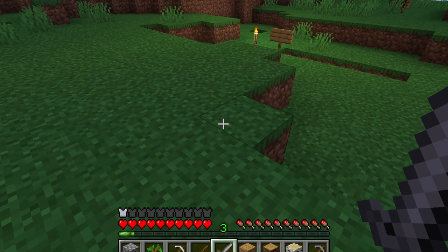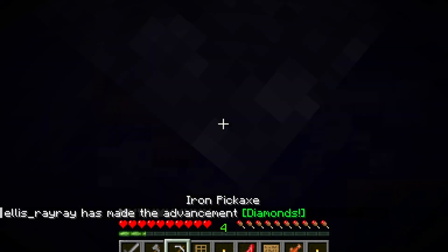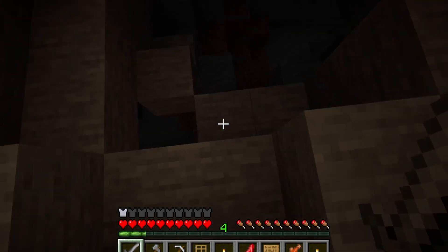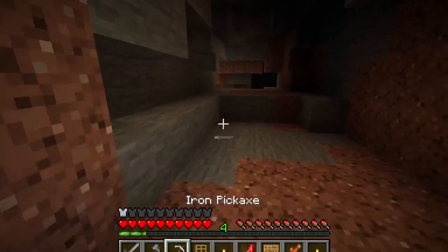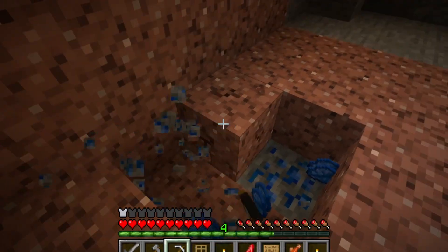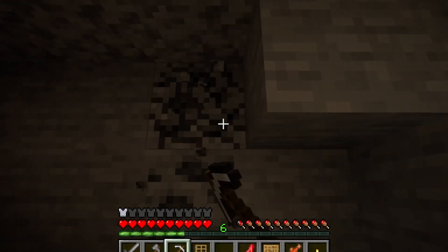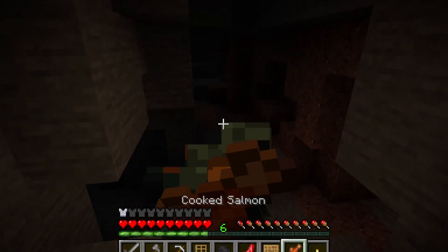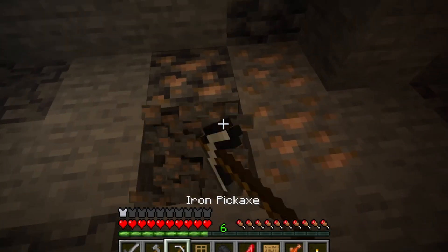Diamonds! Oh no, oh my gosh — nice, that was quick! I think we need to leave the first diamonds in a chest. Yeah but I already broke them. Do you have wood? What's the advancement called? 'Diamonds' — pretty simple. How do you spell diamonds? Maybe we can just bring the diamond back and keep that first diamond separate from any others. Do not die with that diamond — it is a very precious diamond.